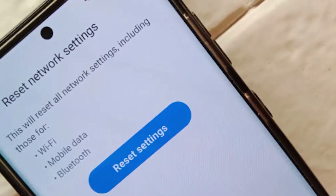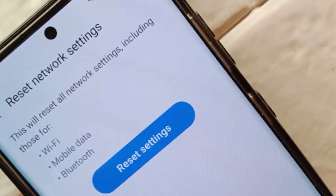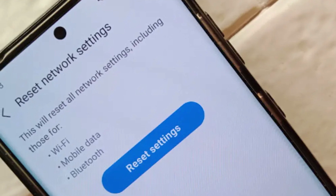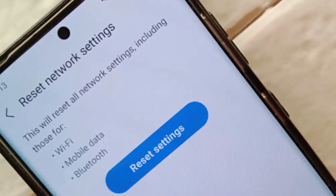Fix six: clear network settings. If there's no difference whether you play on Wi-Fi or mobile data, your next move is to see if refreshing your device's network settings will help. The exact steps for this procedure vary by device, so be sure to do a quick Google search on how to do it on your phone.